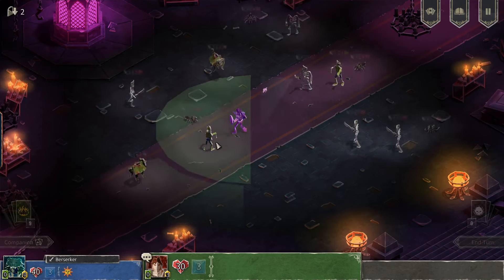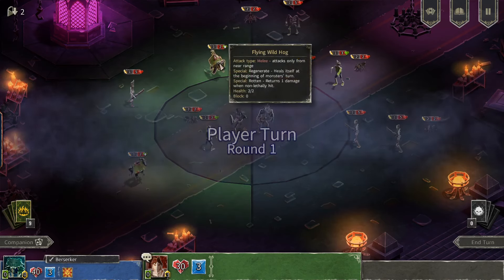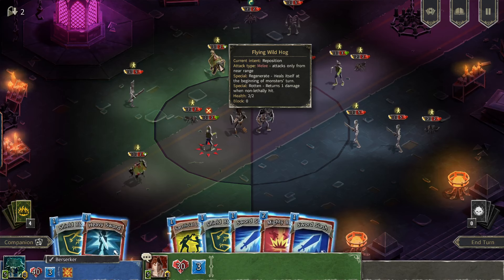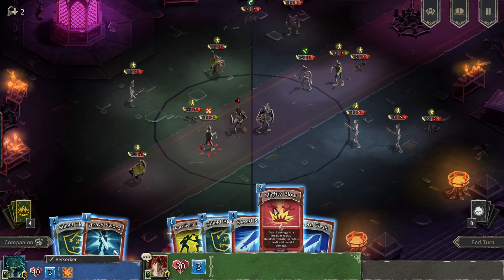That guy upgraded his short sword — that's a pretty good turn, I wish I could have done that. Short sword is a decent card. Now it's the arachnid guarding a camp where you can heal yourself, or the flying wild hog guarding the sage where you can remove cards. I think we'll go for the sage since we don't have any HP missing, so the camp might be a waste of time.